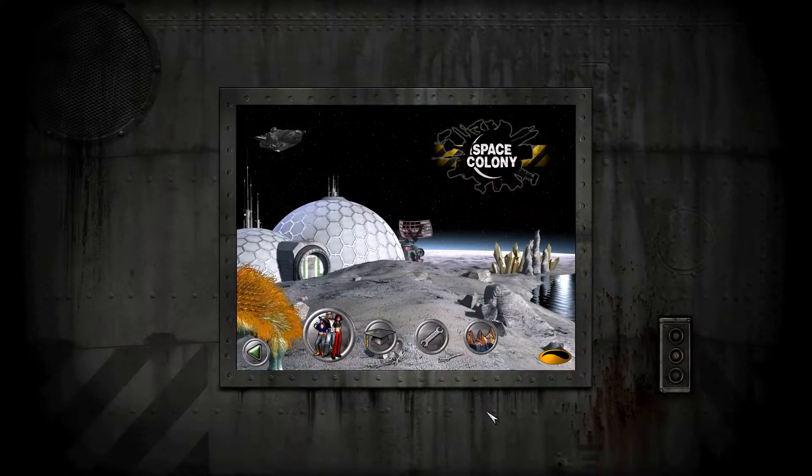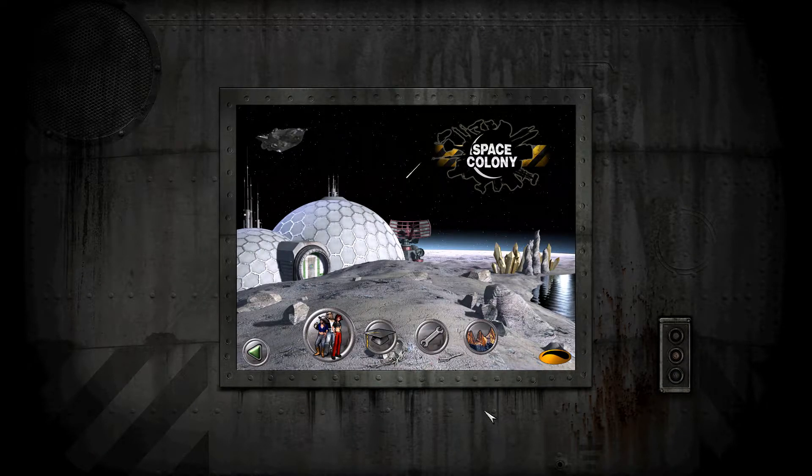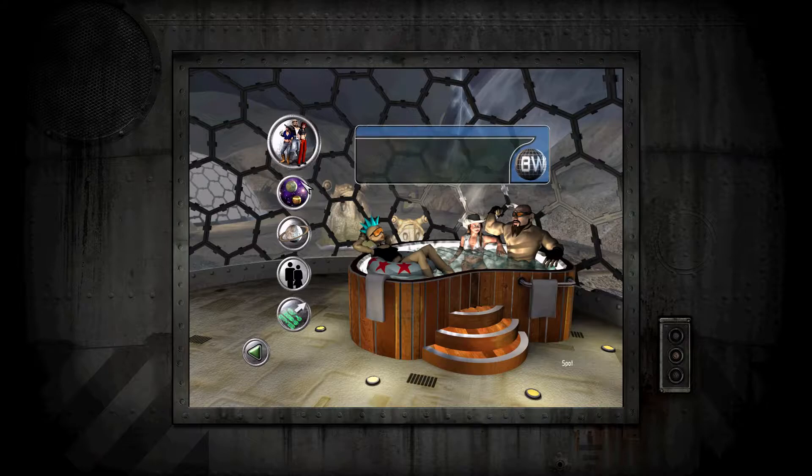Hey everyone, this is Spot. I'm gonna do a really quick honorable mention. If you remember, Space Colony was a game that came out in 2003. It's kind of isometric, kind of Sims-ish in the way that you manage personalities and needs and stuff, but it's in space — like on a moon or asteroid or something. They released an HD version in 2013, and then they released this Steam edition earlier this month or late last month. It's a cute little game — if you like retro-ish isometric style strategy games, this is it. It's dated, but that's kind of the point.